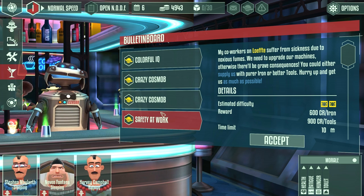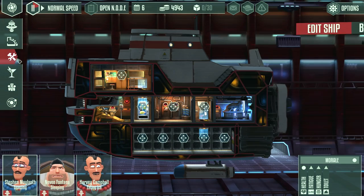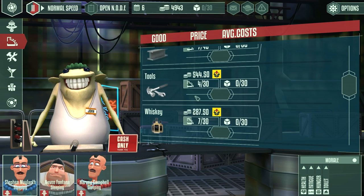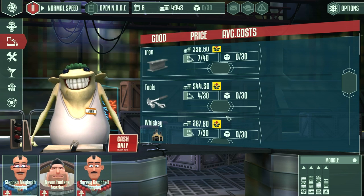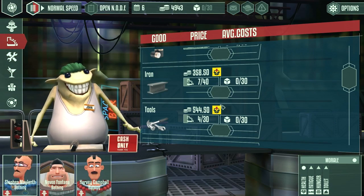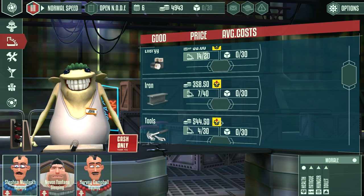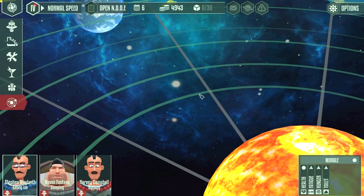We also got somebody wanting — 'My co-workers on Loft suffer from sickness due to noxious fumes, we need to upgrade our machines, otherwise there will be grave consequences. Supply us with pure iron or better tools.' So iron and tools on a 10-day time limit. They've got iron right there but it's kind of expensive — we'd still make a profit, but both of those things are not going to benefit us right now. Trading is not looking like it's going to benefit us very much. Looking at the mission, 900 per tools and we can buy them for 500, but I don't think I'm going to take that mission.